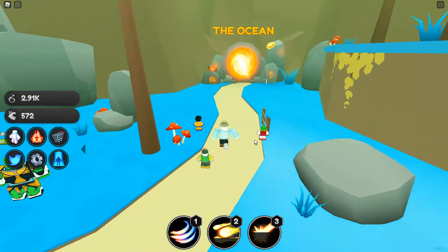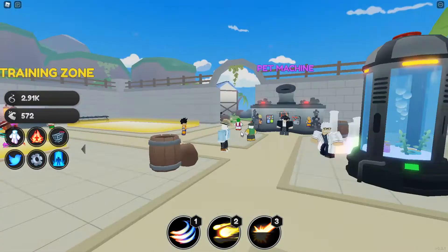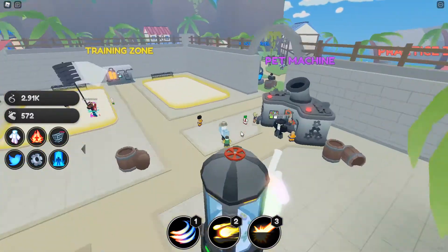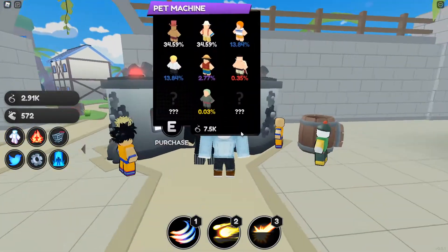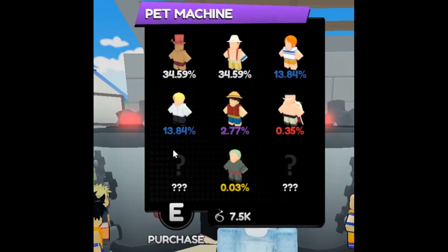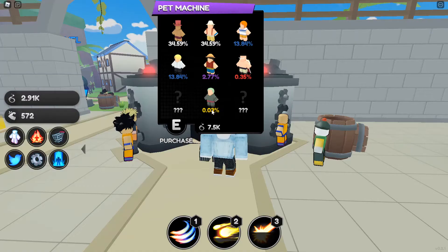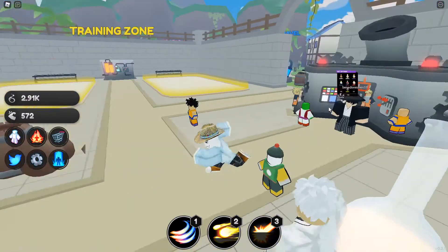After killing that last Frieza we now have 2.91k Spirits and we're heading to the Ocean map — it is definitely One Piece. The pet machine here has Chopper, Usopp, Nami, Sanji, Luffy, Whitebeard, and Zoro, plus two secret pets at 7.5k Spirits. We are strapped!